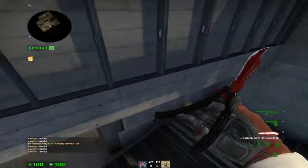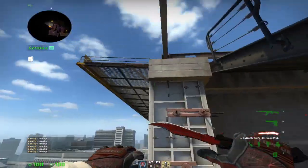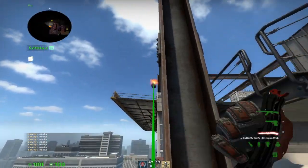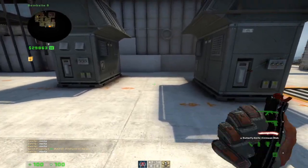Now for mollies, there aren't really many mollies on B — you kind of just have to half-ass it for the most part, besides maybe throwing a molly over like this. Every other molly is pretty half-assed besides the one in the middle.